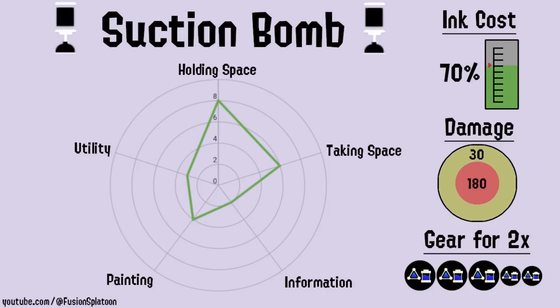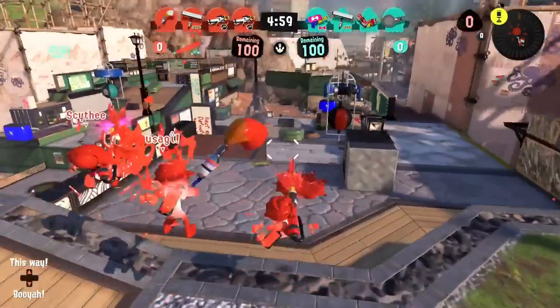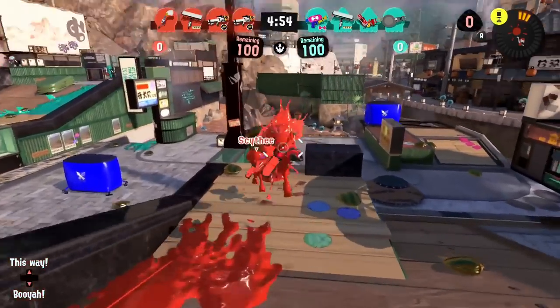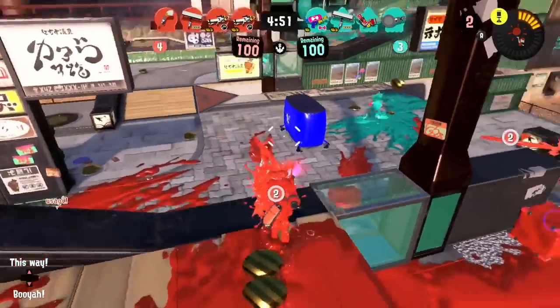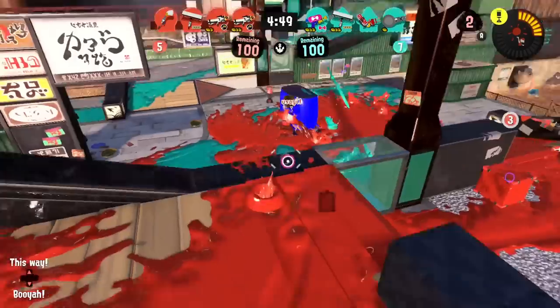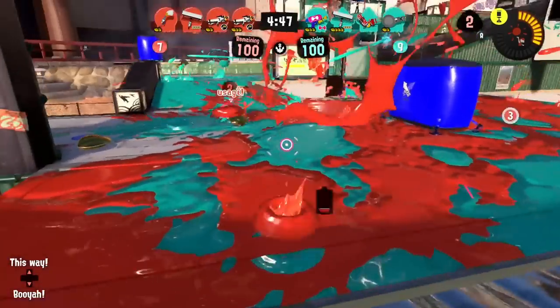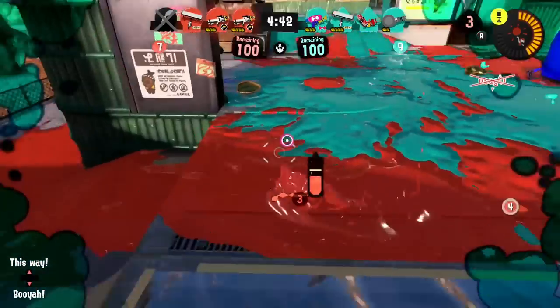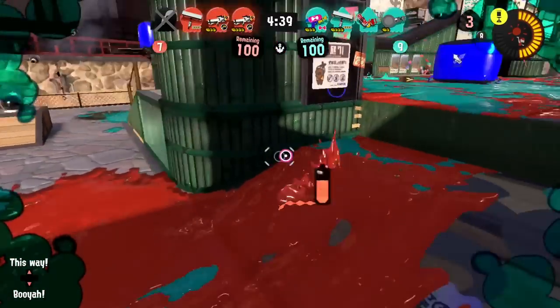Suction Bomb is the slower, more defensive cousin of Splat Bomb. It's not as quick to detonate, but it can stick to walls, ceilings, and even the tower. It's got a slightly larger radius than Splat Bomb and deals 180 damage. It also uses 70% of your ink tank. It's great at all skill levels, but plays a more patient, supportive role on weapons. Because it takes longer to detonate, you can throw it ahead of you and then catch up to it while it explodes to get in easier. It can also displace enemies, but they have more time to react to it before it goes off. On the plus side, they're kept out of that space for longer until the bomb does eventually go off.